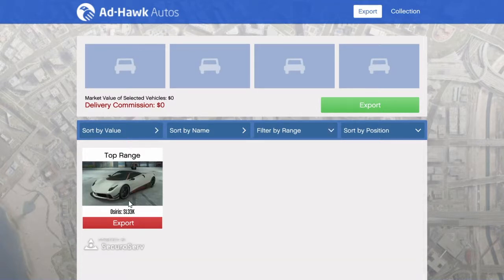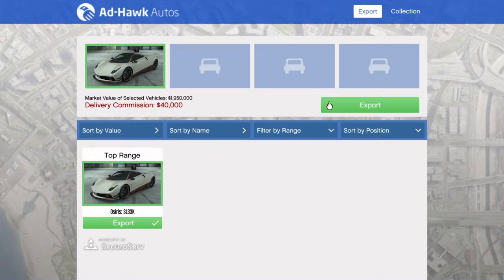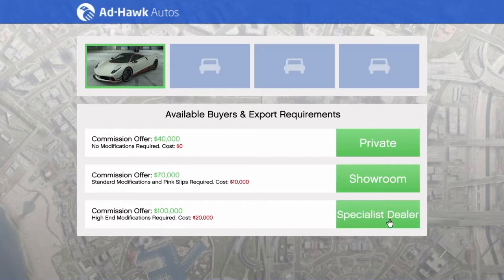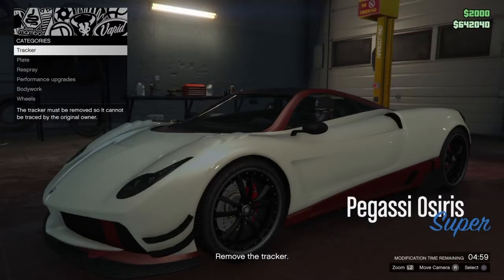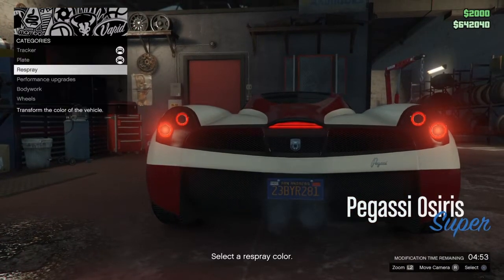Click exports. There is private showroom and specialist dealer. I always go specialist dealer — he gives you the most. You can go commission offer, but between the showroom and private options it's not worth it to me. I think you should always go specialist dealer to get the most out of your buck. As you see, I have to pay 20 grand — that's minus 20 grand on my account — and then you get to do whatever you want with this car for free.